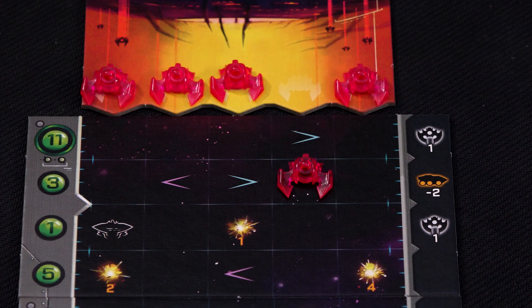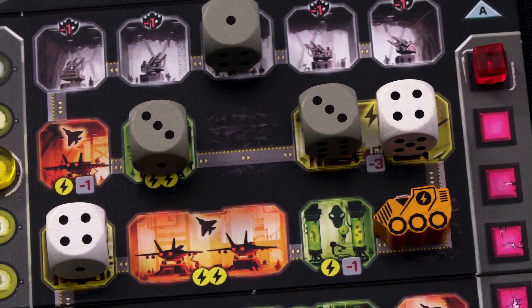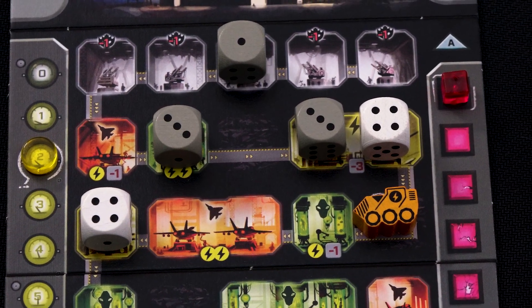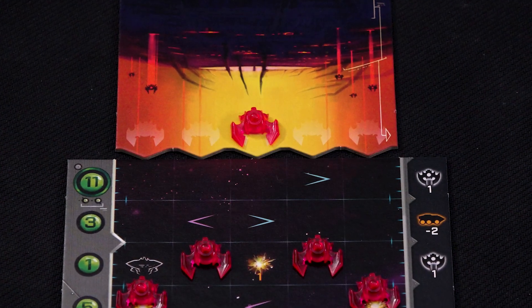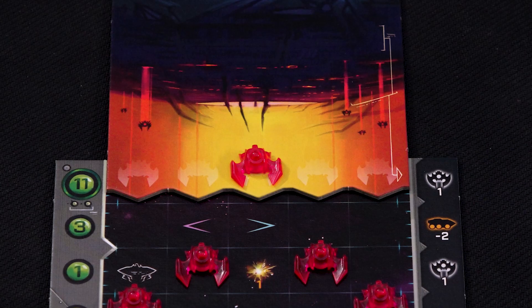After all of the dice have been placed comes the rooms phase, where you resolve the dice that you placed in whatever order you want, generating power, doing research, excavating, and so on. And then finally the mothership phase, where the alien mothership slowly advances towards you, triggering a nasty effect.